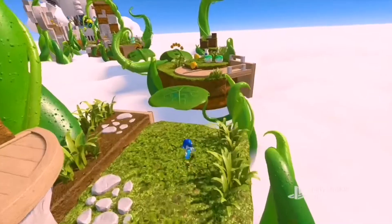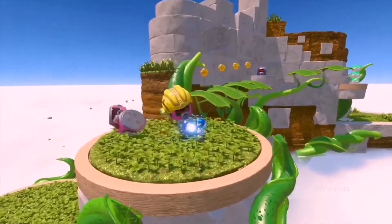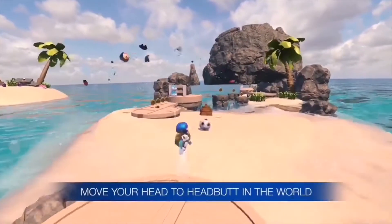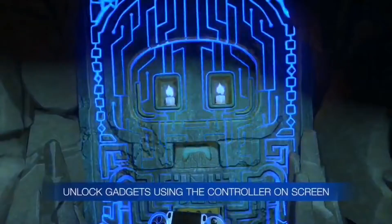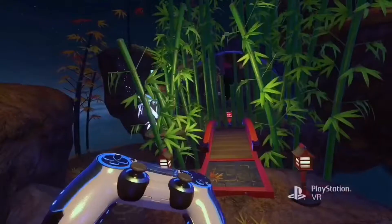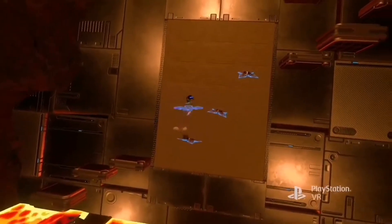In VR you exist as a human being, so we are making sure that as well as controlling Astro there are lots of ways for you to interact with the environment. You can headbutt a part of the scenery to create a path for Astro to progress. The DualShock 4 also becomes a host of gadgets that the VR player can use to help Astro. For example, you can shoot shurikens to cut bamboo forests, burst enemies, or plant them into tatamis to create platforms for Astro to jump on.